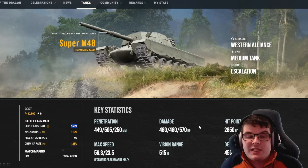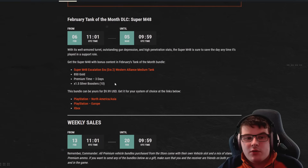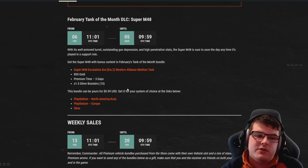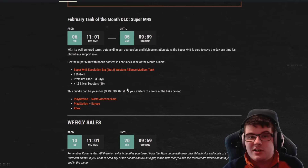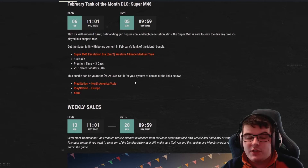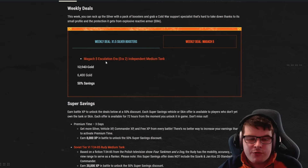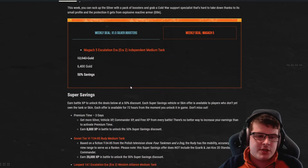The Super M48 bundle is 9.99 and comes with 850 gold and three days of premium time with 10 one-and-a-half times silver boosters — a very good price for what you get. Weekly sales also include 20 one-and-a-half times silver boosters for 870 gold, and the Magash 5 Era 2 independent medium tank at 6,400 gold.